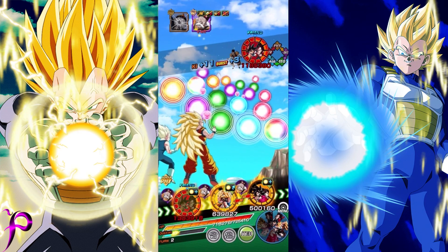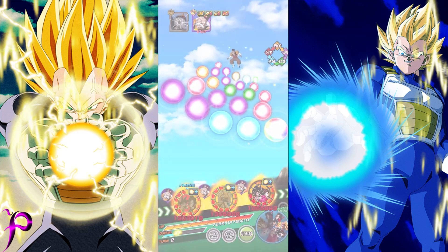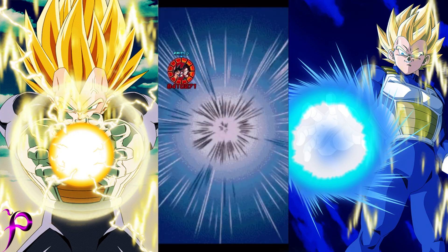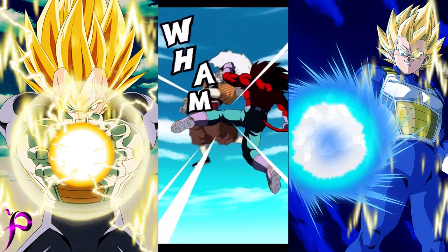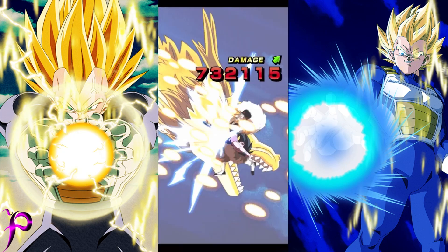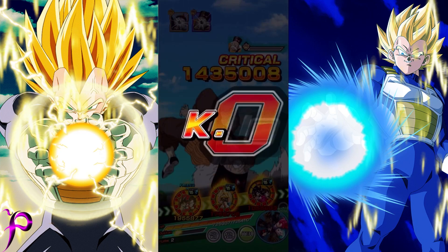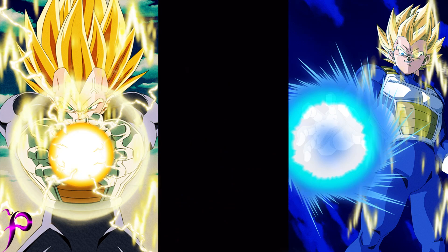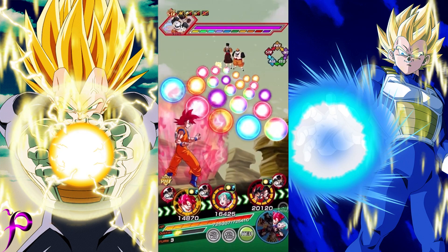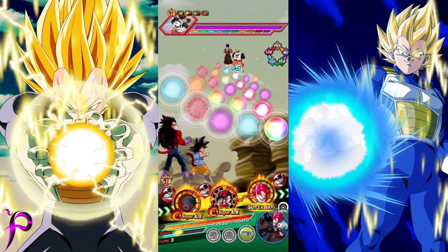Before I brought in the Super Saiyan 4 duos, for whatever reason, I had the idea to bring the EZA Turtle Movie Goku, and I'm like, why am I bringing this guy? I thought it was a good idea at the moment because I was trying to find Power of Wishes allies for this team. I needed physical units because one of the missions requires four physical units, and you have to complete it within five turns.